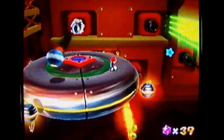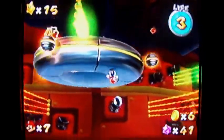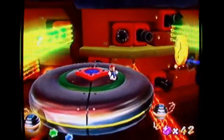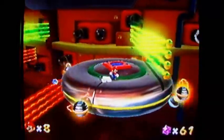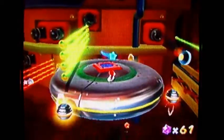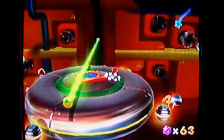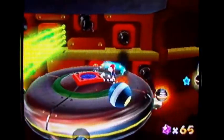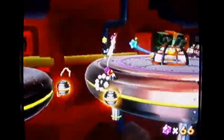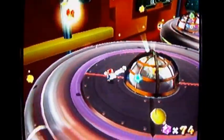You can walk in all directions on this planet and you have to, to avoid the obstacles. This obstacle right here isn't hard at all to avoid — all these laser things. If you hit that question mark, you'll make stars appear out of those cannons, so those cannons are now firing star bits. Don't question the video game logic.